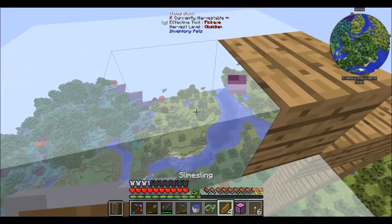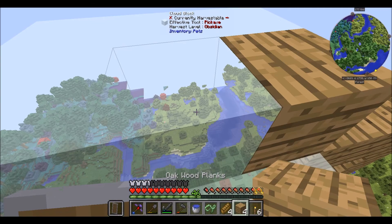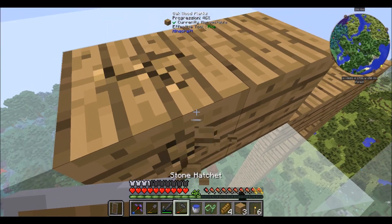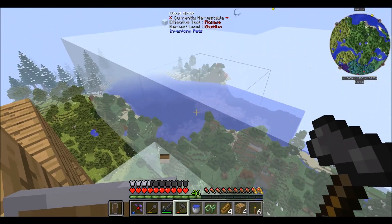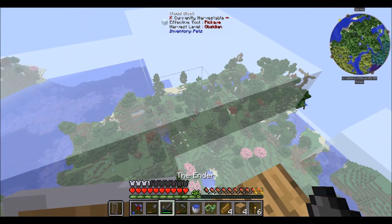So it looks like when you right-click on one of these blocks it'll swap out the block, and also these are like x-ray blocks. At some point we might want to come back here — we need to silk touch it.